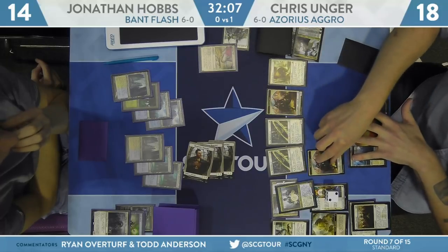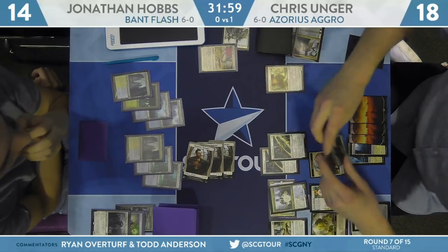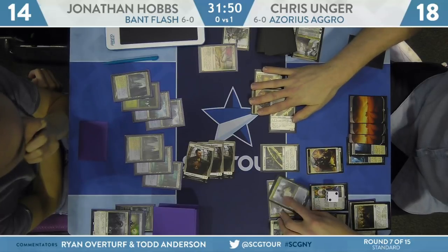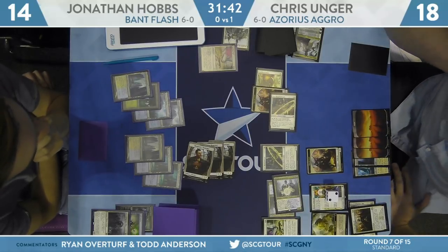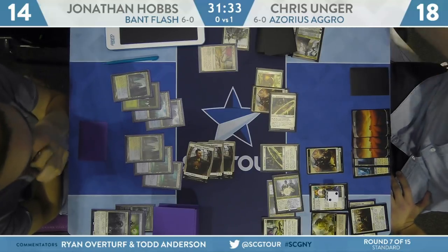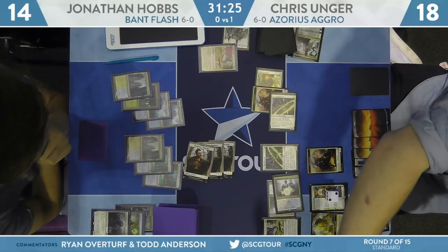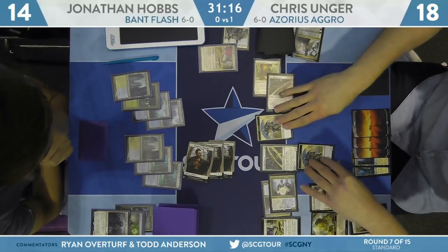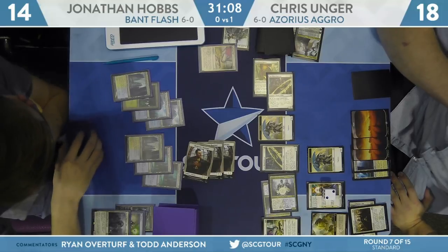A ton of creatures for Hobbs — just three tapped tokens and lands. We'll see how aggressive Unger gets, whether he considers Settle the Wreckage. He's got to worry about Settle and Angel of Grace — he saw Angel of Grace last game. I would not be surprised if he leaves back one Law Rune Enforcer just for Angel of Grace, and maybe one extra creature so he doesn't get blown out by Settle the Wreckage. Looks like he's going to play just around Angel of Grace — Snubhorn Sentry, Law Rune Enforcer, Deputy of Detention, and an old Knight token coming in. It's a swing for seven. Hobbs has no real defense other than that Angel of Grace. He might want to save it as more of a fog in a turn or two when Unger is attacking for lethal, but there's value in playing it now to tie up Unger's mana.